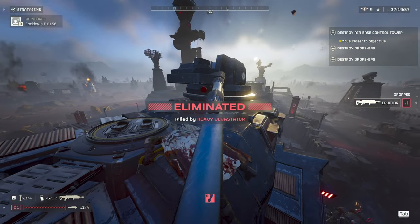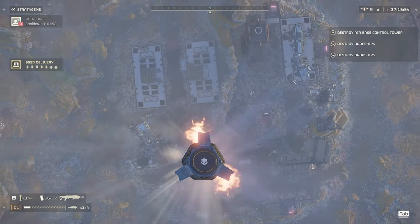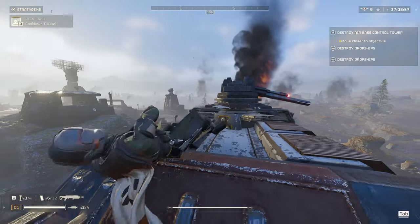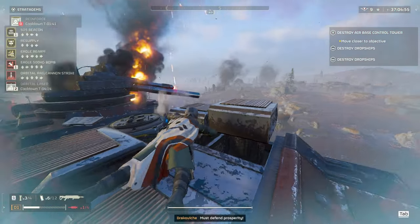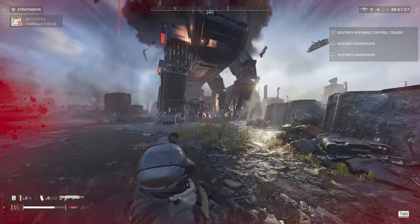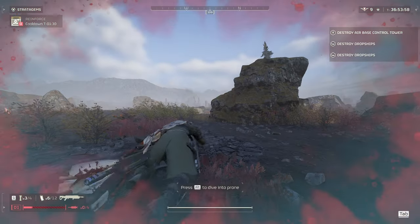I got one more clip for you guys, so stick around. If you are trying to kill the Factory Strider, you can land on his laser cannon on his back. I used a Rail Strike cannon to finish it off. This will blow a hole in his back, and I think it does quite a bit of damage to him. I ended up falling off, and then finishing him with a 500kg bomb.